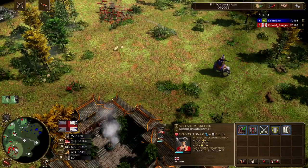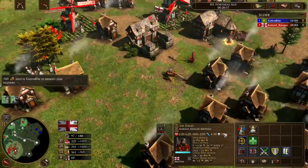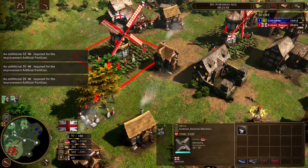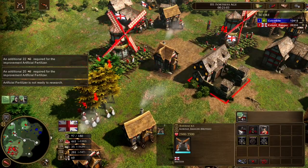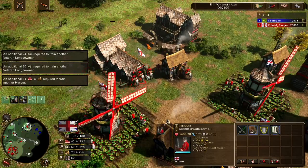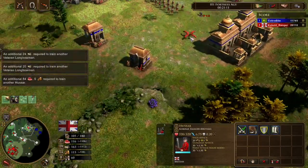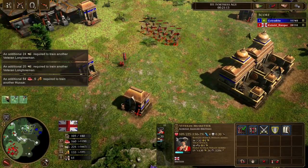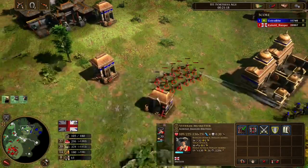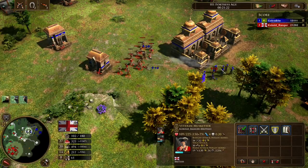All my longbowmen are alive and I killed more — his Gurkhas cost a bit more than my musketeers so it was a fine trade. The concern now is if he comes in with Mahouts — my longbowmen will die fast. Hussars actually do pretty well against Mahouts, so I have Cav now and should be fine unless he has like three Mahouts.